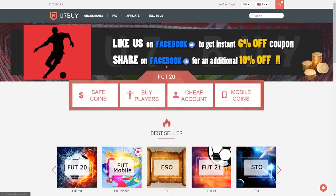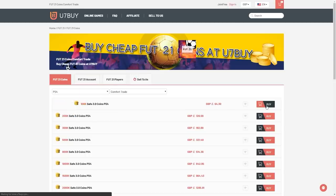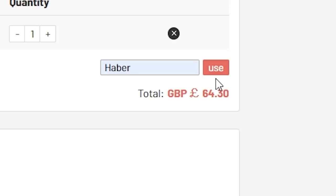How's it going lads? Welcome back to a brand new video. Today I've got some more Prime and Middle Prime Icon packs. For cheap, fast and reliable FUT coins check out u7buy.com — there is a link in the description — and use the code HABER to get yourself a discount on all of your orders.